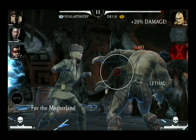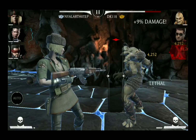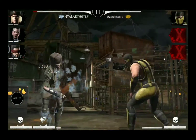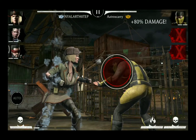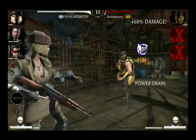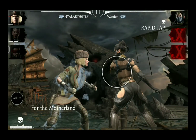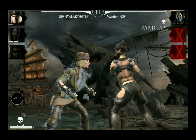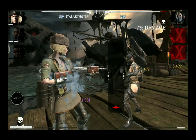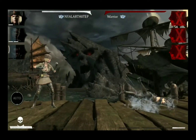Her Special 2 is called For the Motherland and it has a power drain effect tied to it. This attack consists not only of two minigames but is also capable of knocking out your opponent while dealing massive damage, which can backfire greatly especially when opponents resist the power drain or are immune to it. Since it also has a lot of mini-hits it's very likely that a Revenant shield will be triggered.